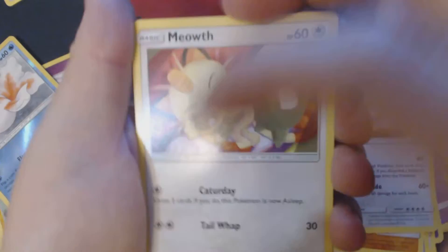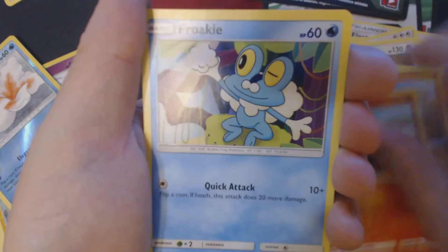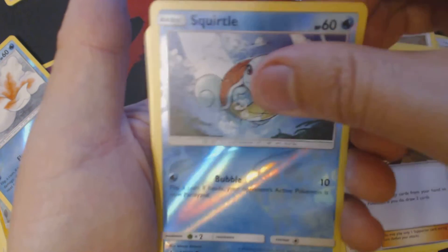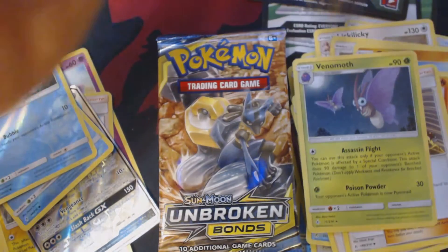Here we have Meowth, Grubbin, Geodude, Litten, Froakie, Water Energy, Mullane, Froggadier, Welder, Reverse Holo Scoidle, and Venomoth. Pack number 5 this should be.